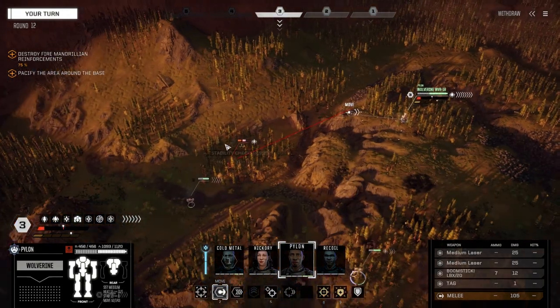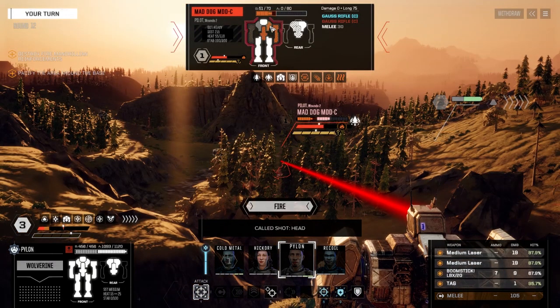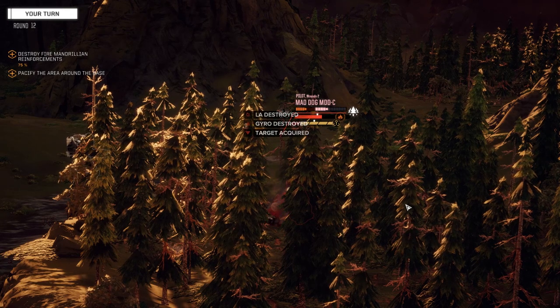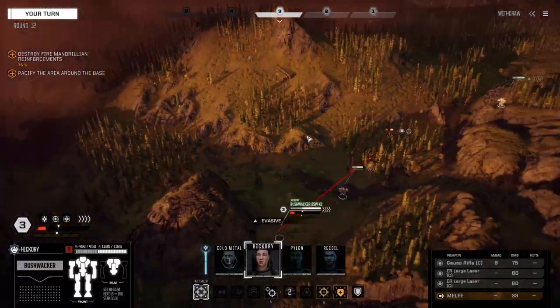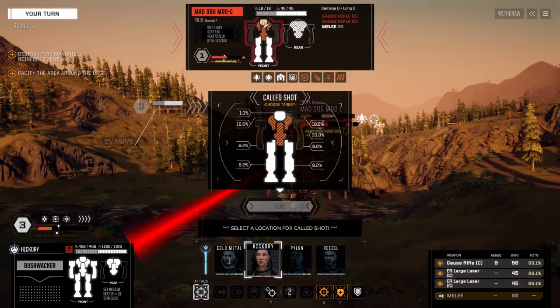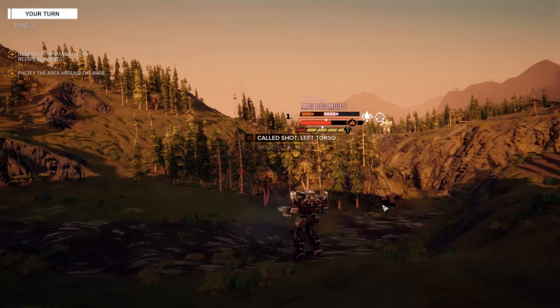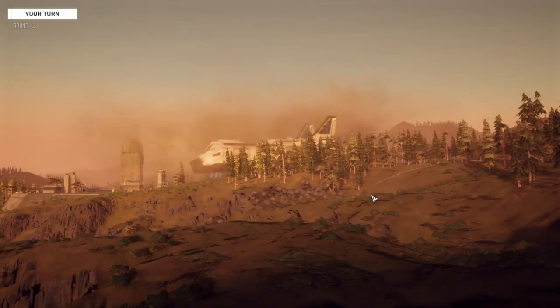Pylon, moving to position — let's target the head. 51% chance. Just need one head hit — let's see if we get it. Solid connection on that one. Torso — not center torso. Any other torso but the center. Shoot this one. Where did we get though? We got the center torso — hot to remove. Damn it.